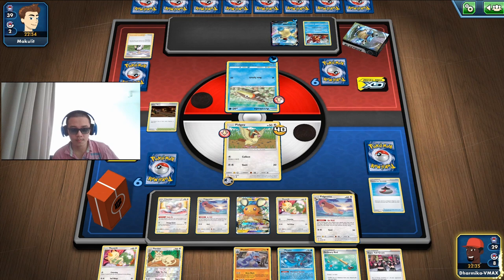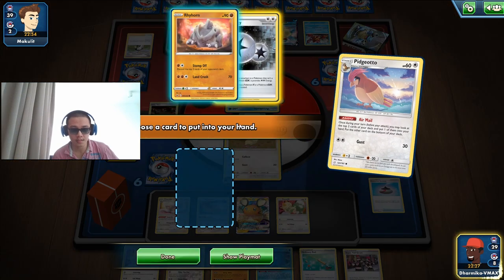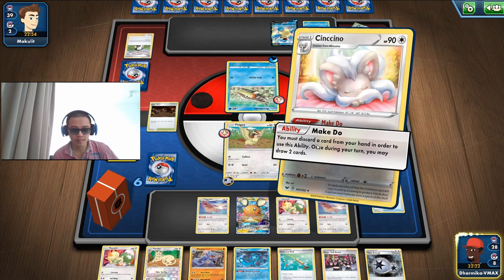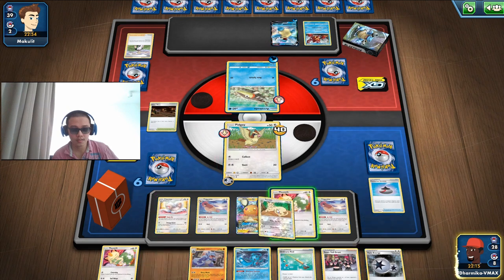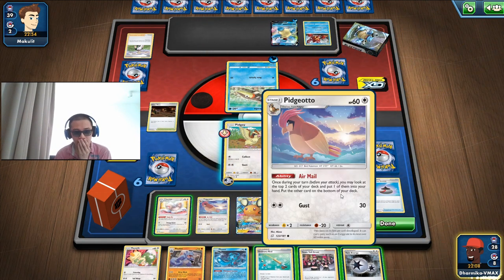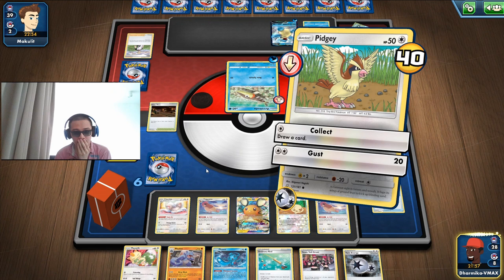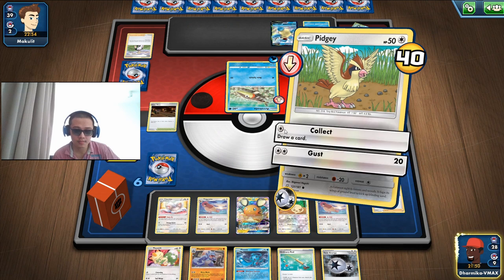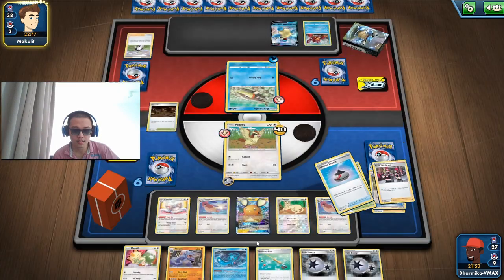Pidgeotto. They don't have a Baraskewda yet — that's very good, that's good for us. Pricing, pricing, pricing.